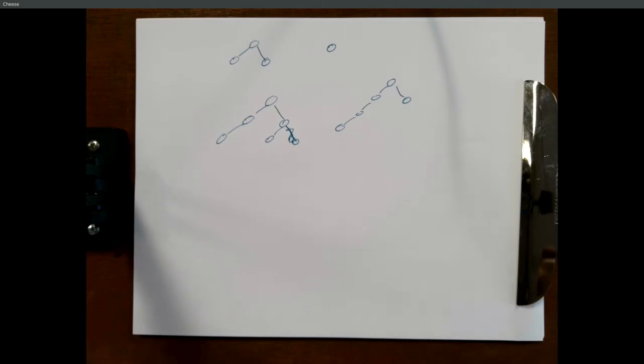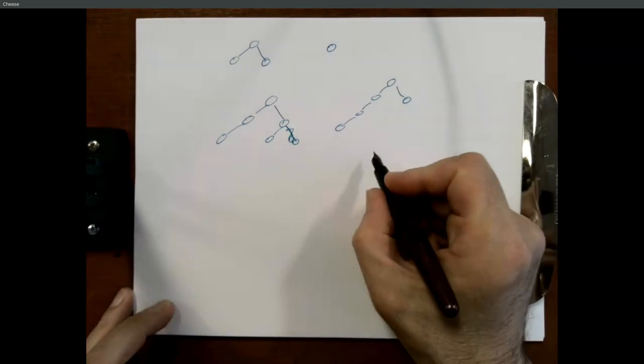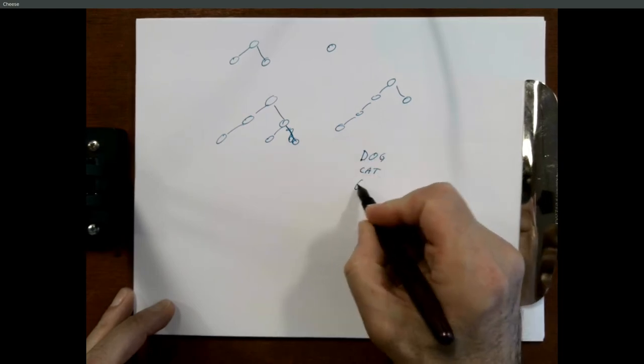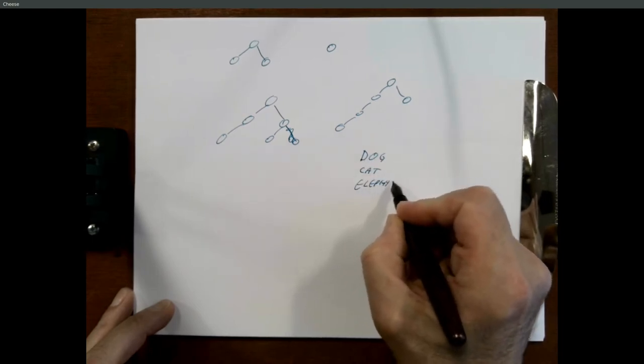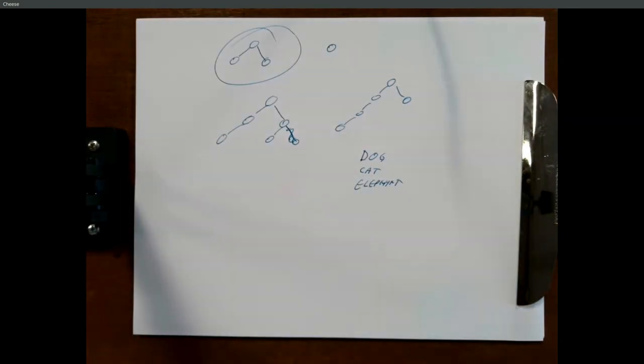Try with just a couple of levels — those should be balanced. And the easiest way to build those is to make your plate something like dog, cat, elephant. That should build a tree like that. But in general, once you start throwing nodes onto trees, chances are it's going to be pretty unbalanced.